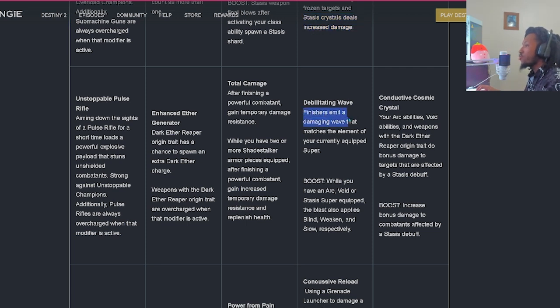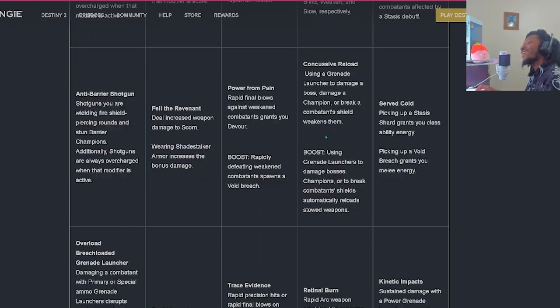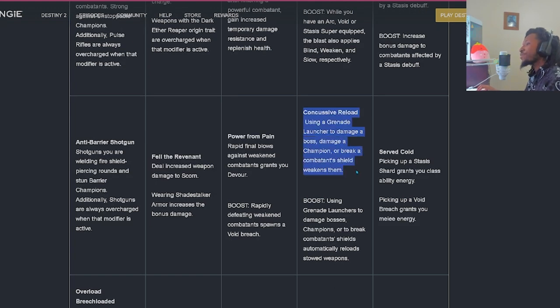'Debilitating Wave' - finishers emit a damaging wave that matches the element of your currently equipped Super. The boost: while you have an Arc, Void, or Stasis Super equipped, the blast also applies Blind on Arc, Weaken on Void, and Slow on Stasis respectively. Stasis is looking good - Arc and Void will be nice too, but Stasis is gonna be the thing. 'Concussive Reload' - using a Grenade Launcher to damage a Boss, Champion, or break a Combatant's Shields weakens them. Wither Horde can shine again, and pairing that up with Prismatic will help fill that bar faster. The boost: using a Grenade Launcher to damage Bosses, Champions, or break their shields will automatically reload stowed weapons.